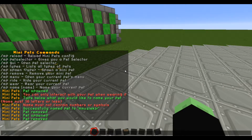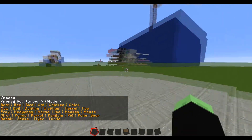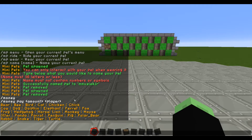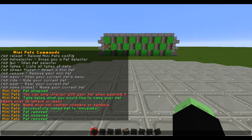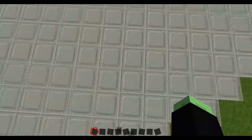There are more commands to it. For example, MP types will list all the types that there are. You can also use commands to do those things — I just showed you the easy way. You can also do MP remove to remove the pet instead of using the GUI. The menu command will open your pet menu. And there's ride to ride your pet, and name to rename your pet if you're not close to it, which I think is strange.